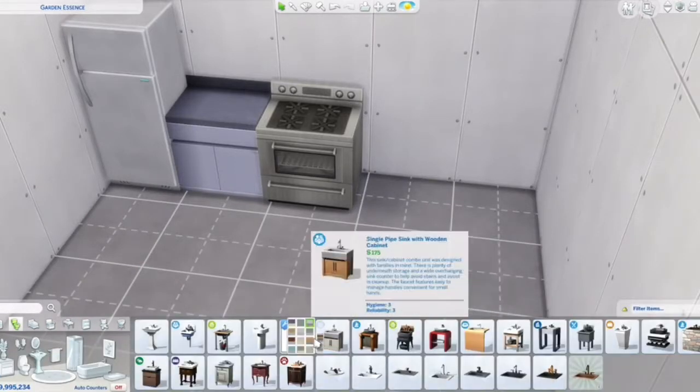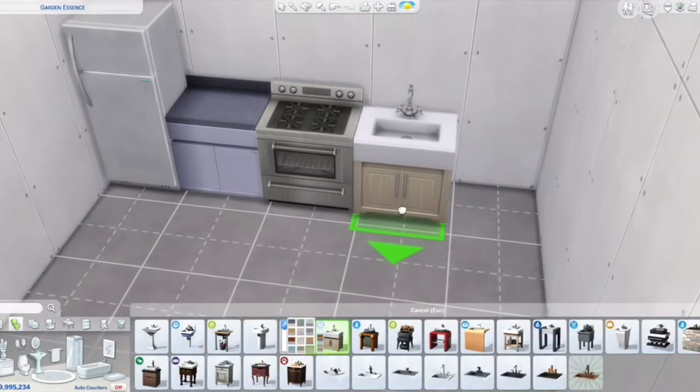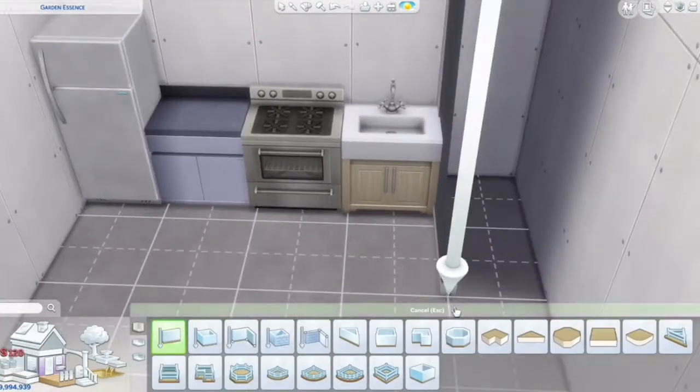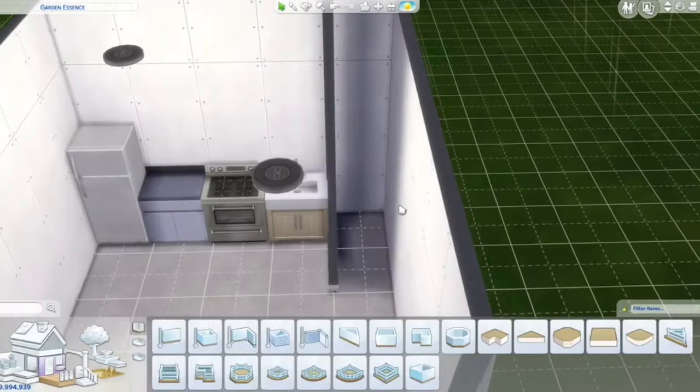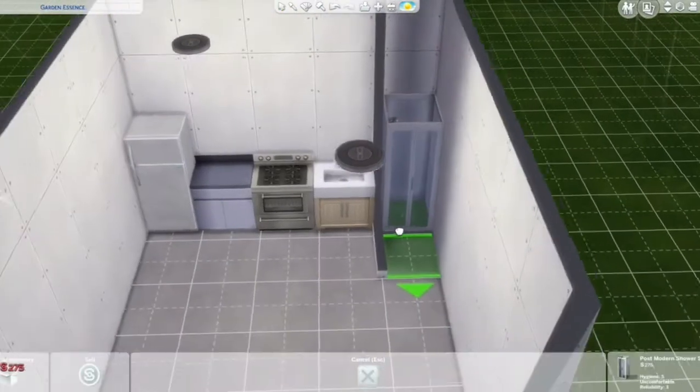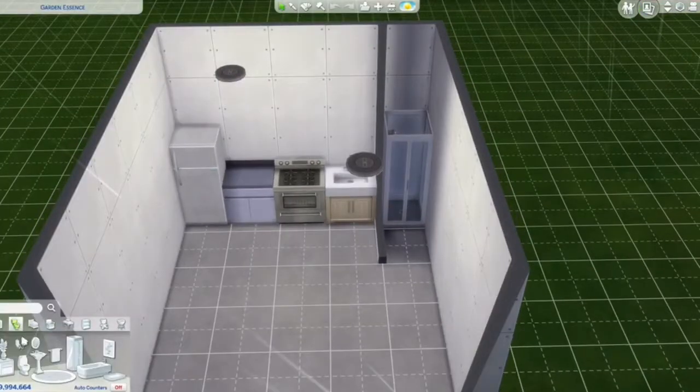So I'm doing this instead — and yes, I did end up using custom content, sorry about that, I literally forgot. Anyway, this house is on a huge lot but you really don't need that. You could use like a 5x5 lot if you want, if you can find one.